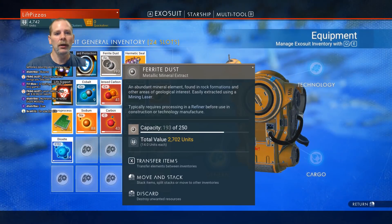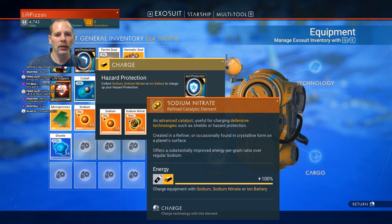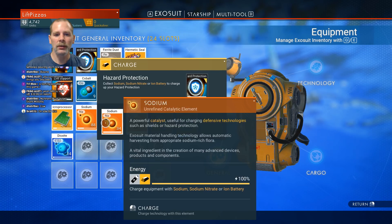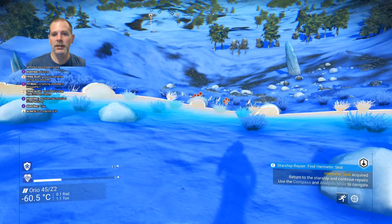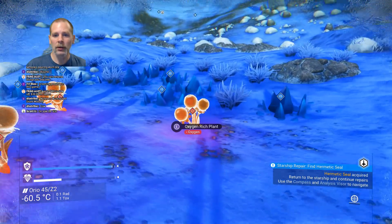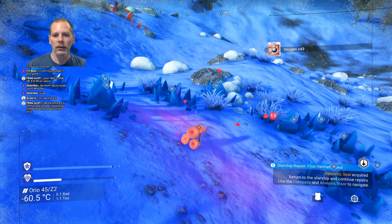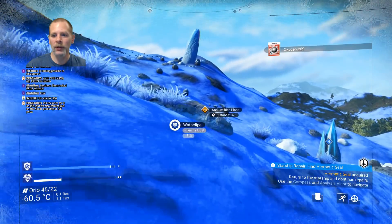We're gonna have to recharge our hazard protection. There we go. Sodium nitrate, alright. We're gonna use sodium. And let's scan here too, just so we can see what else is around. See if there's some more sodium around since we just used all of ours up.